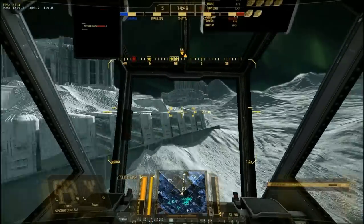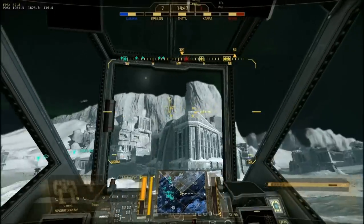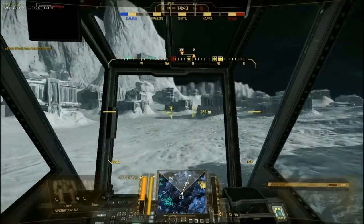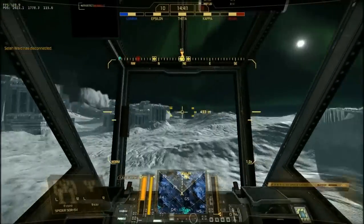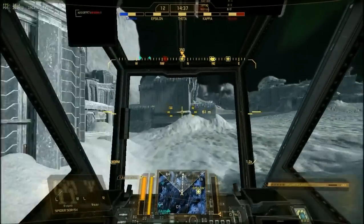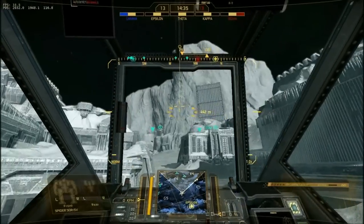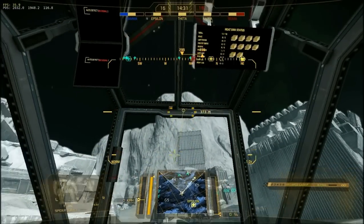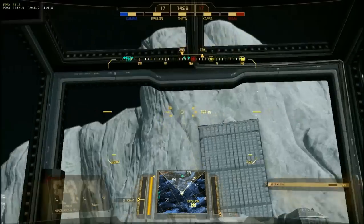Okay, conniving here, coming to you from Frozen City night. I am in a Spider 5V, I am carrying 12 jump jets, and what we are going to do is introduce PGI and YouTube to how I got to the top of the Frozen City cave, which is there.